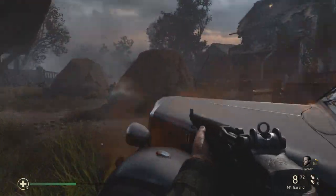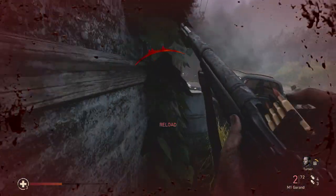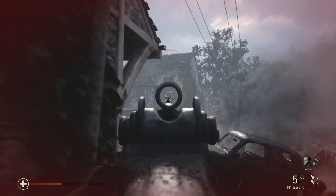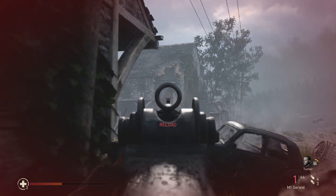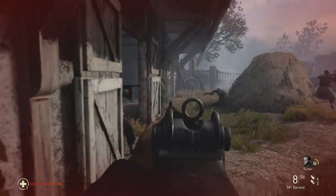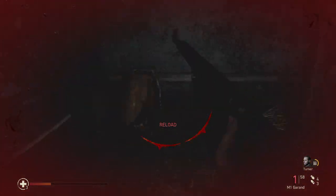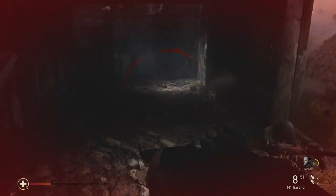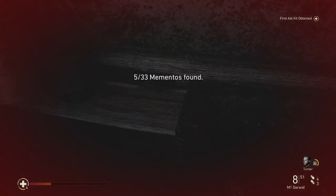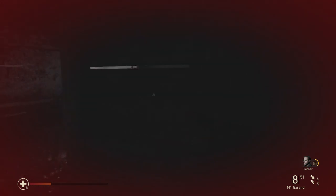The last one for D-Day is going to be as you clear out this little farm area — you'll have to take out those machine gunners up top. Once you do that, it'll actually be to your left in this little barn location. I do recommend clearing these out, but if you just need to grab it real quick, feel free. I ran over, but it's actually on the opposite side of this little barn, and you'll see it right here. Grab that and that will be your third of 33 mementos, and all three for D-Day.